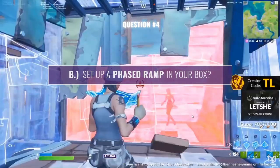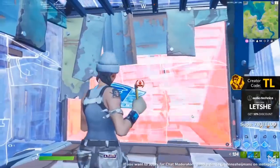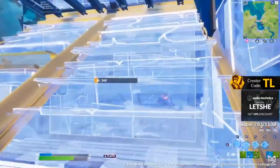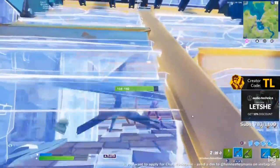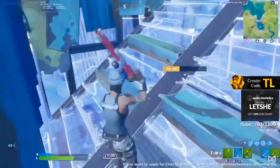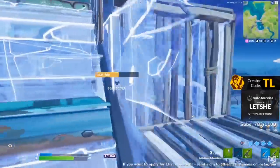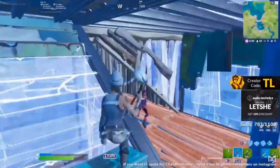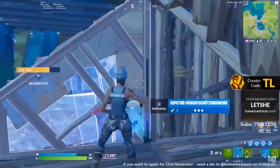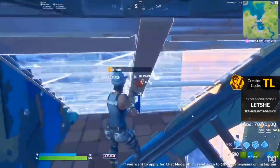The ramp phase trick is where you put your back against the wall and place a ramp so you can edit and shoot through it. Lechi uses it all the time to deal with aggressors — it's pretty underutilized. In this case Lechi cracks his opponent's shield with ease. They go to drink a big pot, but instead run right toward Lechi and feed him another kill.